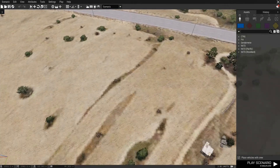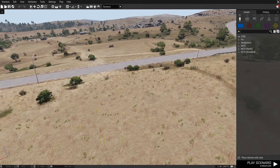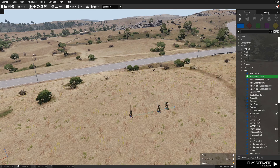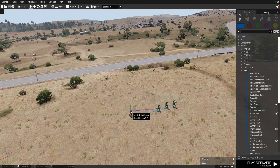Once you are in the editor, you pick a character. NATO, random soldier, assistant auto rifleman. Actually, create a squad. You mark these three soldiers, right click, sync to your soldier.